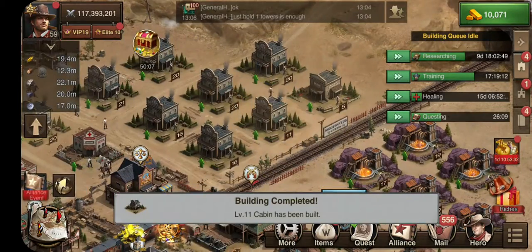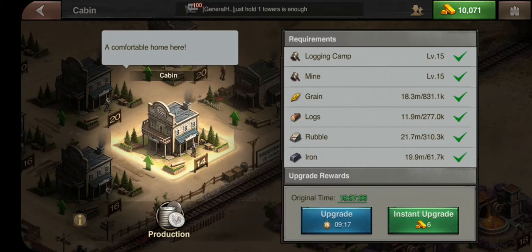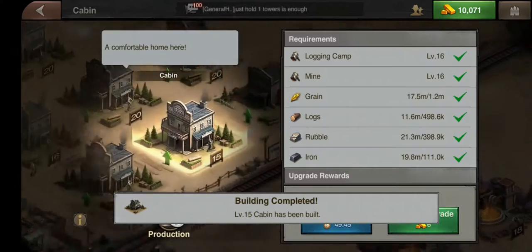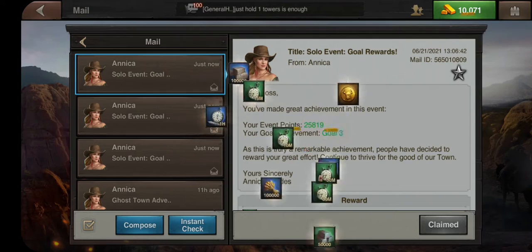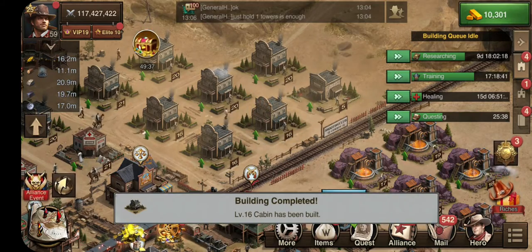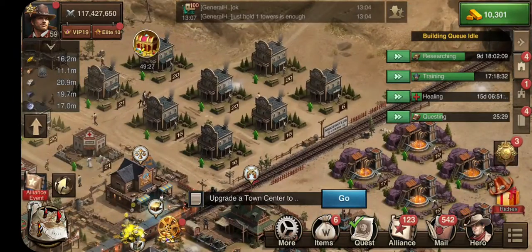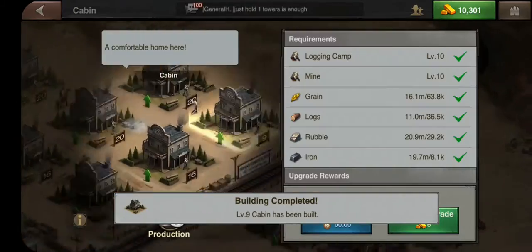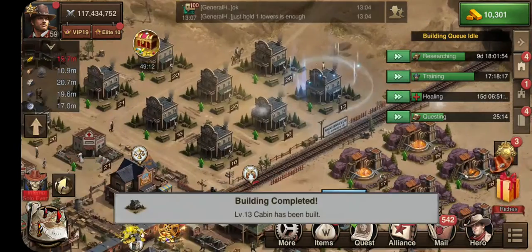With my VIP turned on I can instantly complete upgrades up to about an hour. The next one, level 17, is three hours and 31 minutes, so I'm just going to get these last ones up to level 16 for you, then start one going up to level 17 and leave it.